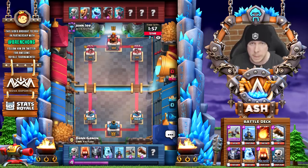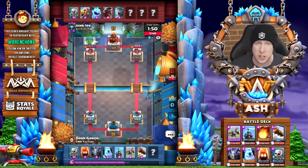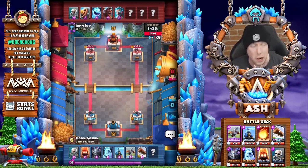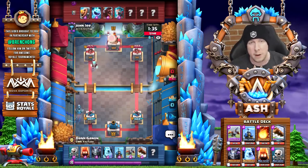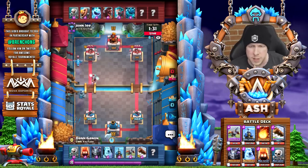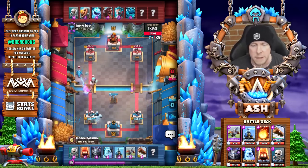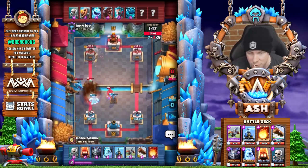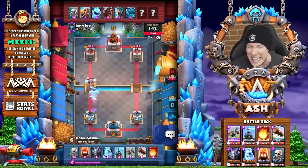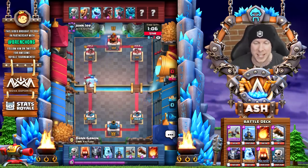I want to give you a template, a resource you can look back to — especially if you want to learn expo or get better at it in a difficult meta. That's why we have this series on the channel: live top ladder matches where card levels are all maxed and opponents are really good players. Here we're going against a hog ice whiz e-drag deck. E-drag feels like it's in every single meta deck — I'd say it's in about 75% of decks at the top of ladder.